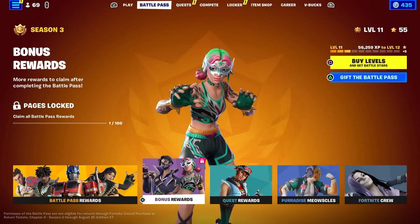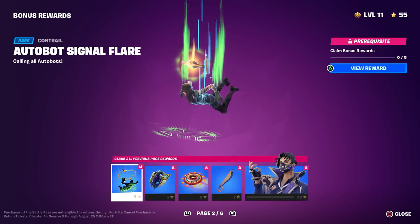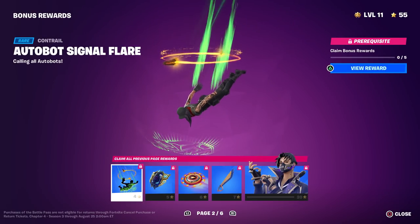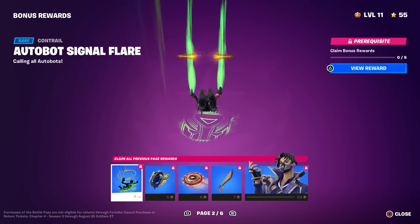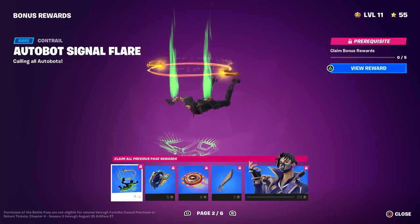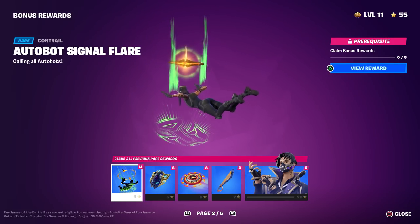In the bonus rewards there is something to note. Nothing on page one, but on page two, this first item is called the Autobot Signal Flare — it's the contrail for Optimus Prime. It says 'Calling all Autobots.' You can see a nice plasma green effect.